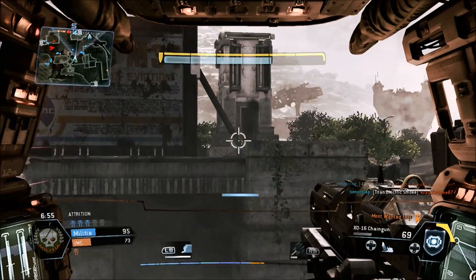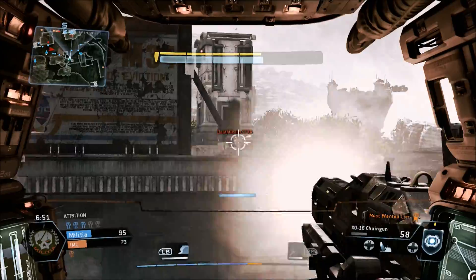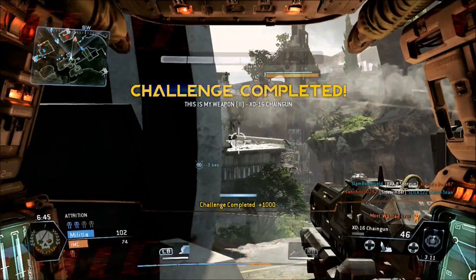When you doom a titan you can always ignore it — just go around the corner and make sure the titan doesn't hit you. I'm in a bad situation against that guy — he's got a head glitch going.